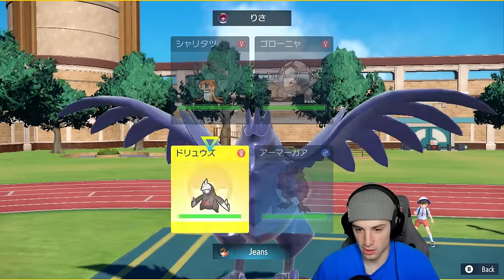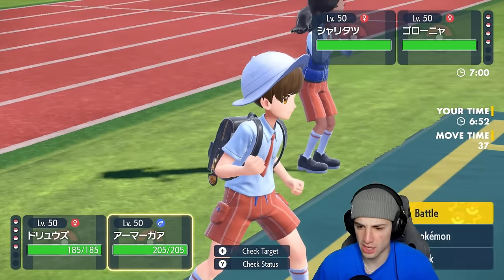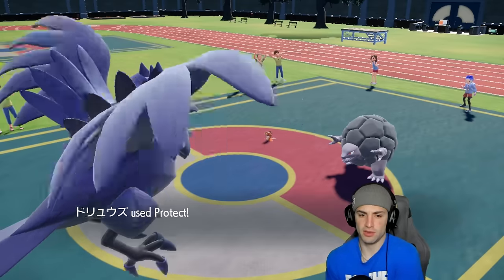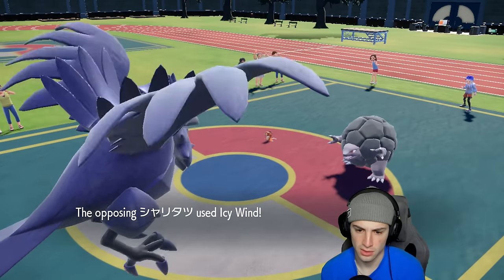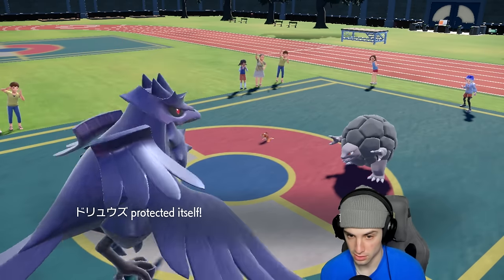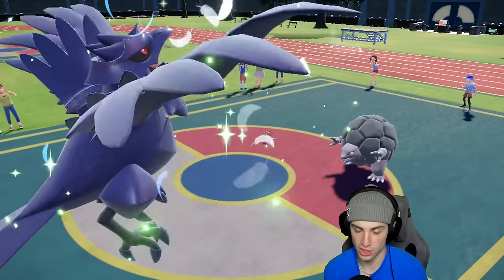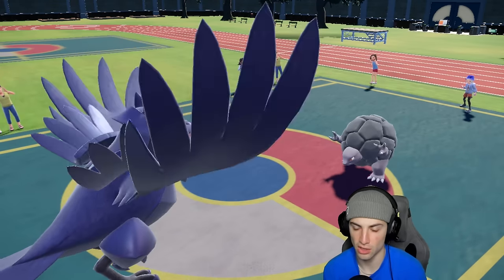Turn one: they Endure, we Protect safely. We outspeed Golem so we just Roost with Corviknight as a safe play. This has to be the Endure-Explosion next turn — if it's not, we have Focus Sash on Excadrill. But no — they just set up Stealth Rocks instead, which is surprising.